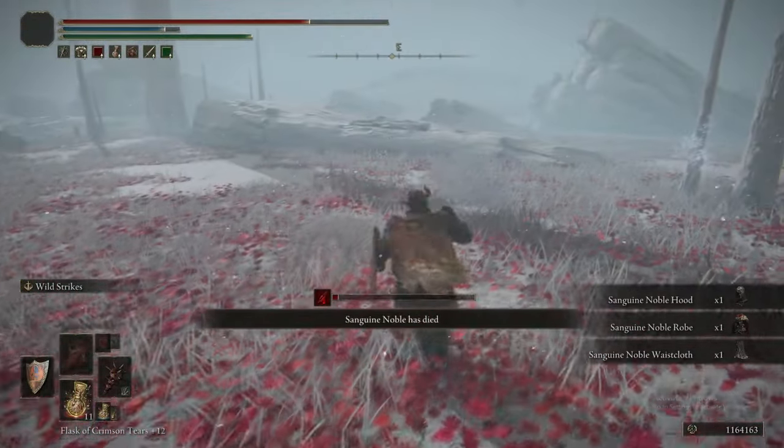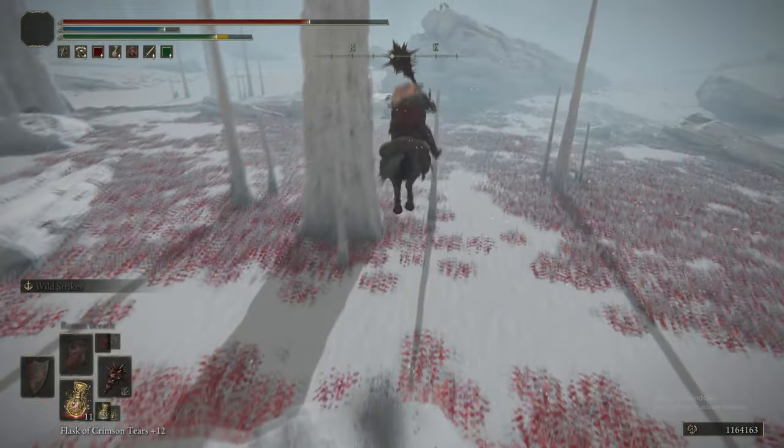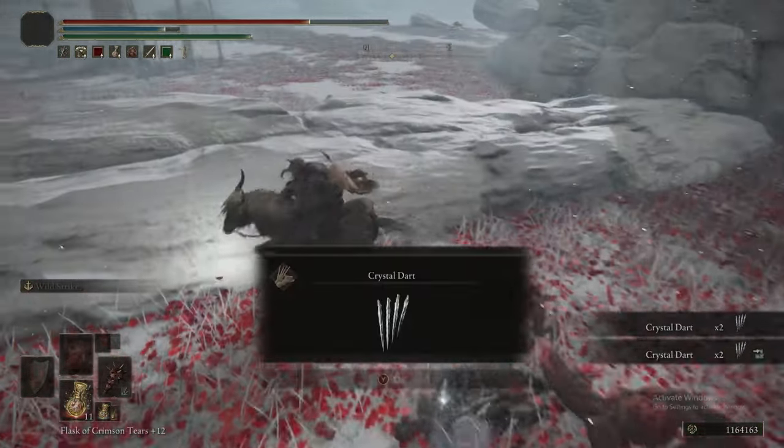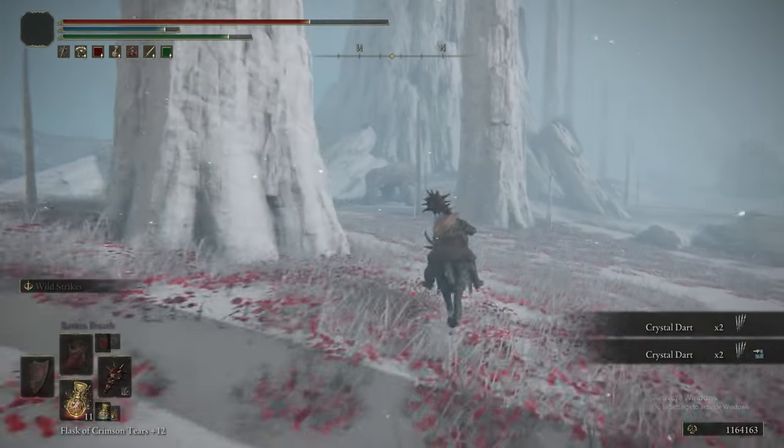For that we get the Sanguine Noble set — very nice. I believe it offers pretty high Bleed resistance. Then heading north-east, there are some dogs and we get some crystal darts.